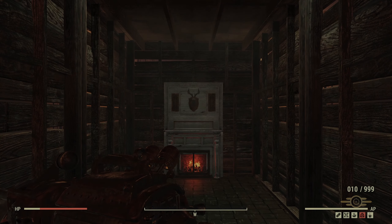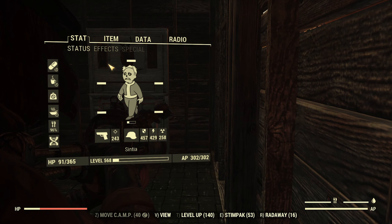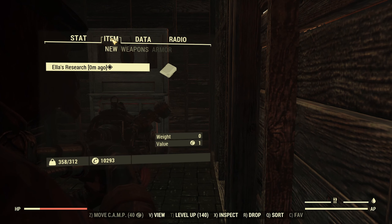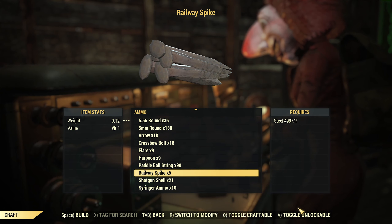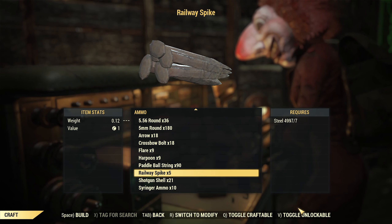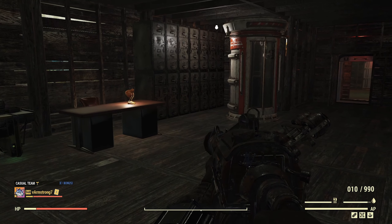I'm still over-encumbered, but if I check my Pip-Boy and open it up to check my weight — here it is. I go to my tinker workbench using the new crafting system to craft some spikes for the video I'm making. I crafted them but leave only 1000 on me.